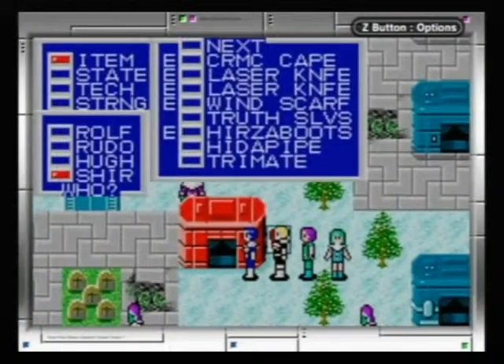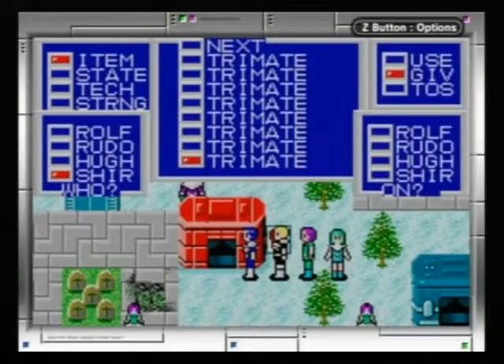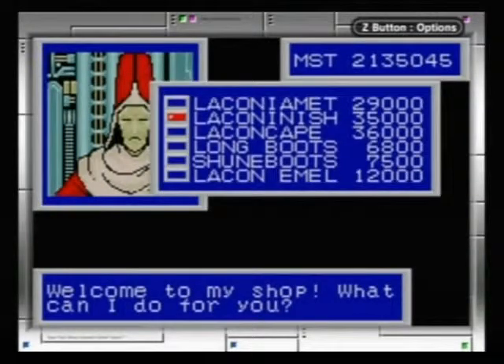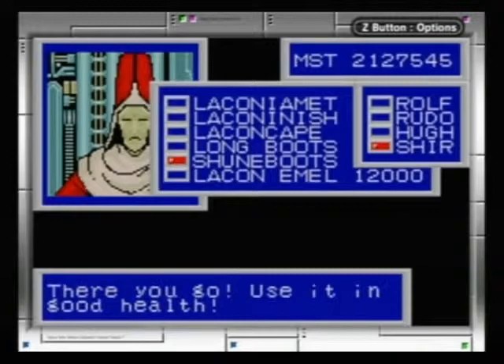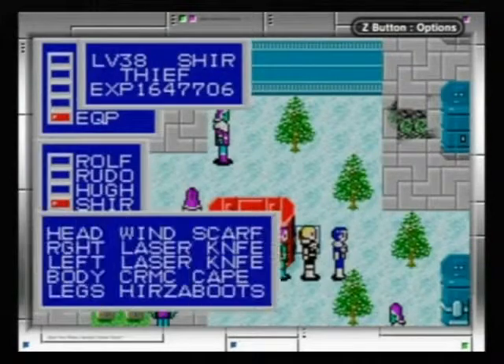Does Sheer have any room in her inventory? No she does not — look at all those tri mates. Sheer gives tri mate to Hugh. This is actually kind of dangerous: if Sheer has room in her inventory she can steal and somehow wind walk back to Rolf's house through space. But since we bought something for her she won't be doing that.